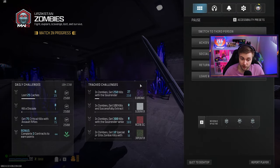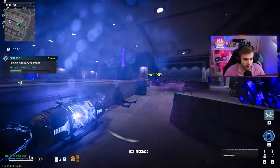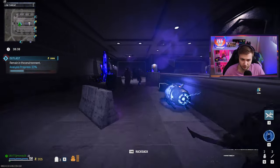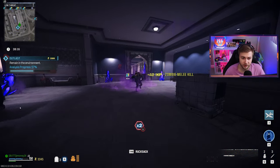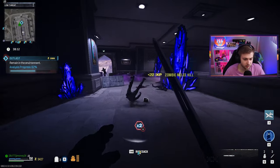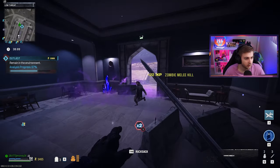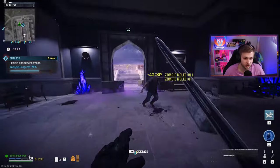Where are we at right now? 27 kills — got a lot to go. Now we can see how this does against a larger horde of zombies. We're not going to get anything too crazy in a tier one outlast, but four zombies at a time is a bit of a challenge for a melee weapon. It doesn't look like the stance really does a whole lot — I don't think I'm getting any lunge — but it's one-shotting these tier one zombies.